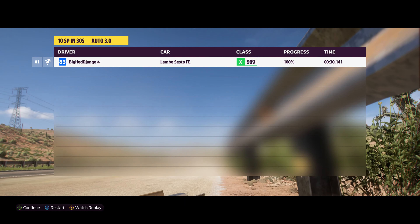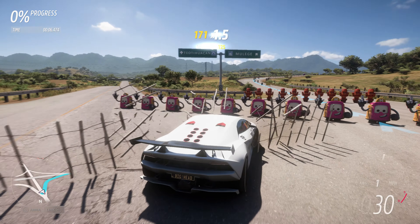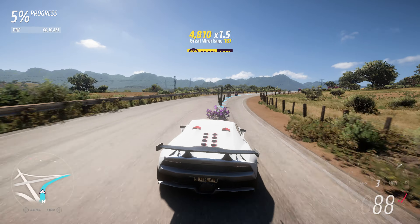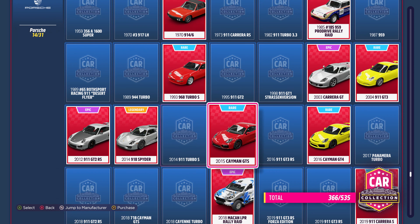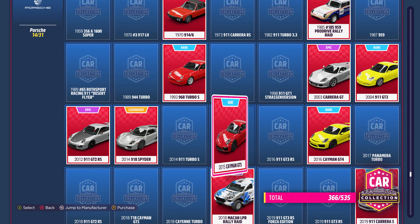All you need to do is hit X to restart. When you restart you'll be put directly back into the race. The whole thing takes about 40 seconds, and you can max out your skill points in a little over an hour.